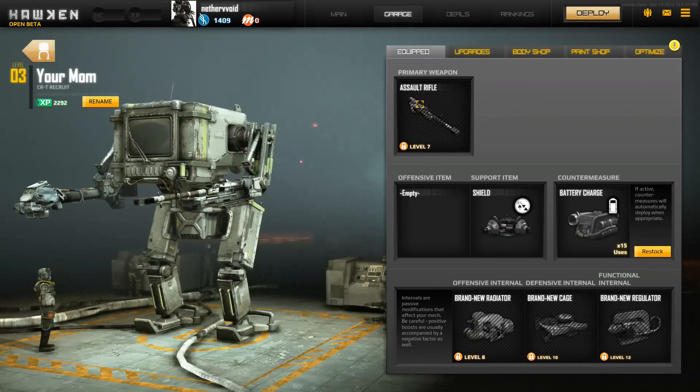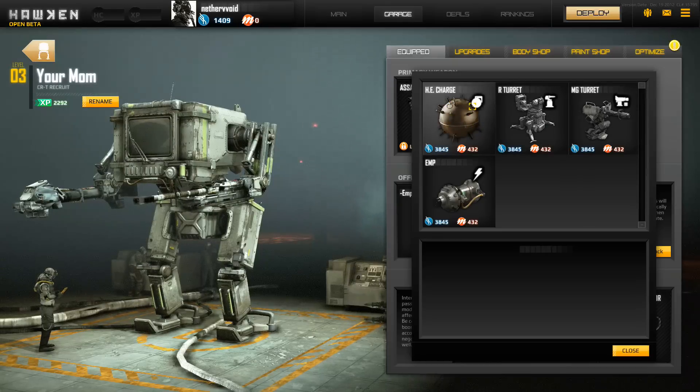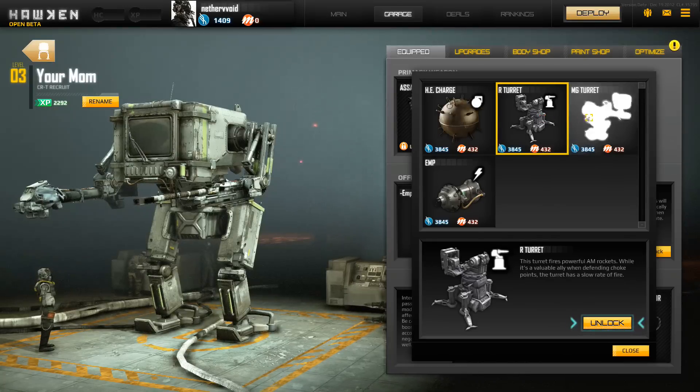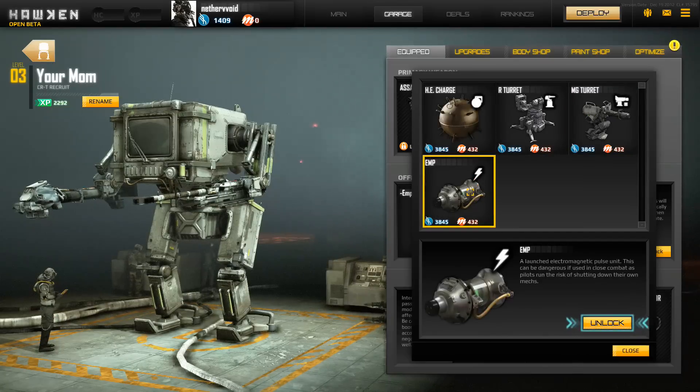At level 7 I can start customizing my primary weapon. I'm level 3 now so I can upgrade my offensive item. In the closed beta I did use these HE charges — they're really awesome. You can buy a turret which will shoot at your enemies. There's a rocket turret and a gun turret. There's also an EMP — this can be dangerous if used close up. You can fire it at other people's mechs and shut them down.